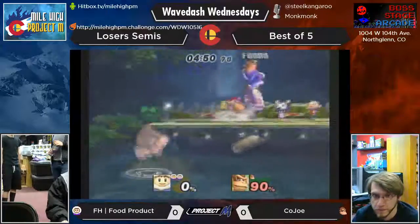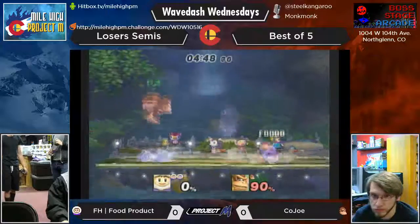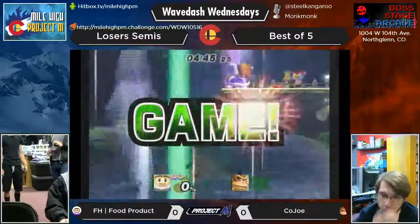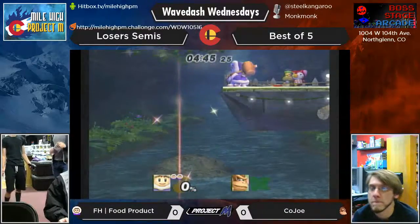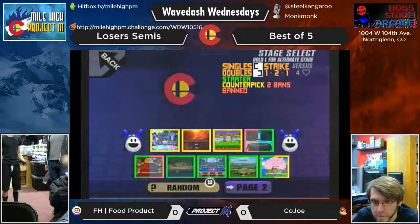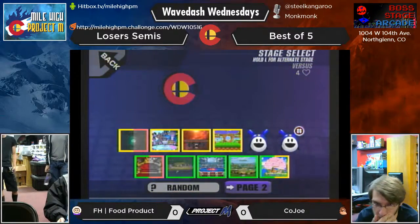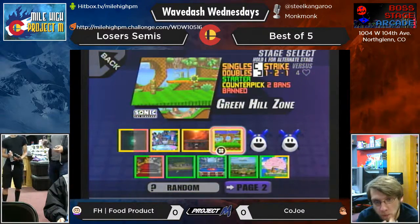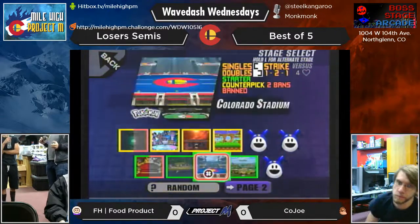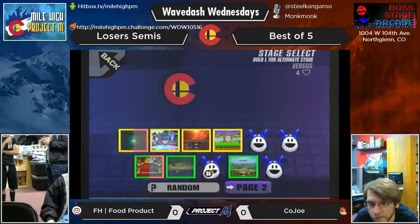Really all you can do is get a grab as DK, because that's the only true combo tool. I like how Griffin really knows when to just reset to neutral. He had him at the ledge, Kojo grabbed the ledge, Griffin was already in the middle of the stage — walked away. Just said let's play again. I'm not going to commit to anything right now.